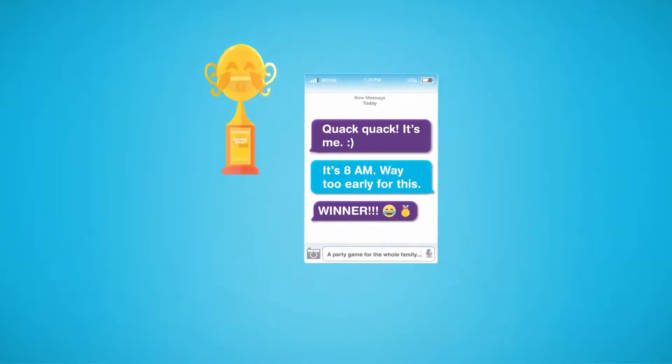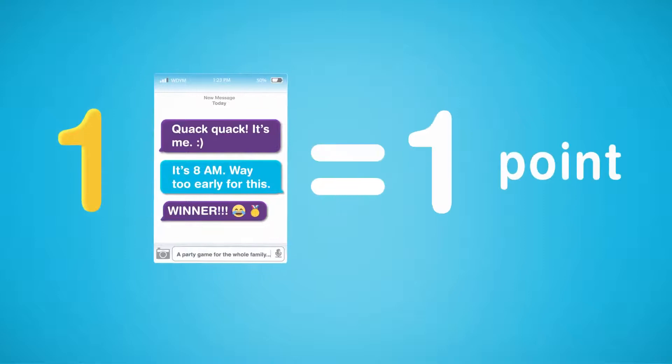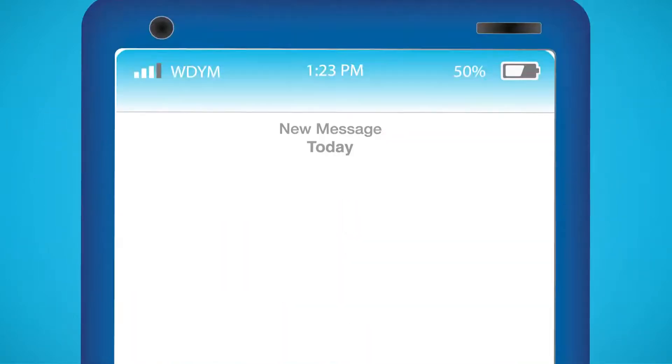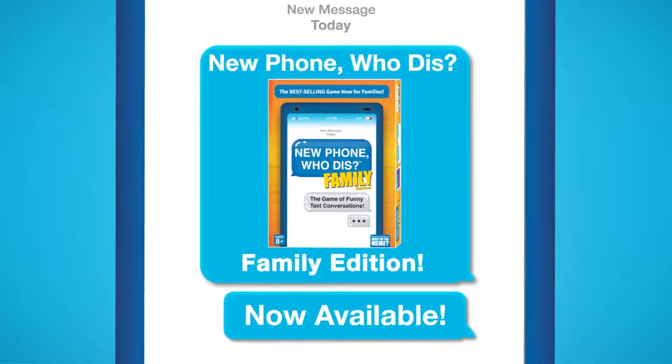The winner of that round gets a point. One reply card win equals one point. At the end of the game, the player with the most points wins. And that's New Phone Who Dis, Family Edition.